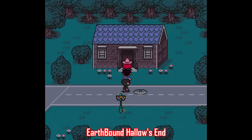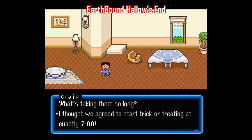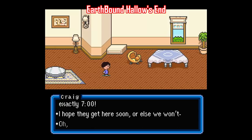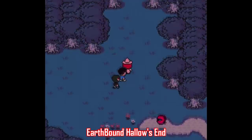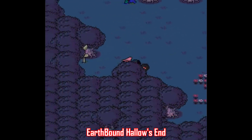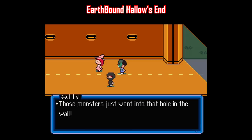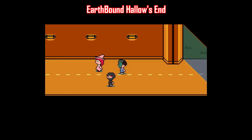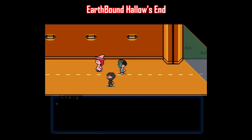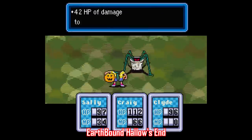Moving on, many of you know of the Earthbound Halloween hack, but if that's not to your taste, there's also Earthbound Hallow's End, made by the same person behind the Earthbound Zero Remake Revival hack. There's an all-new story, new scenarios, new characters, new enemies, new music, and most impressively, 13 new areas to explore. The story follows a girl named Sally and her two friends Craig and Clyde, who are out trick-or-treating before finding themselves in a world filled with monsters. Creator HS put a ton of time into this, and it's well worth playing.